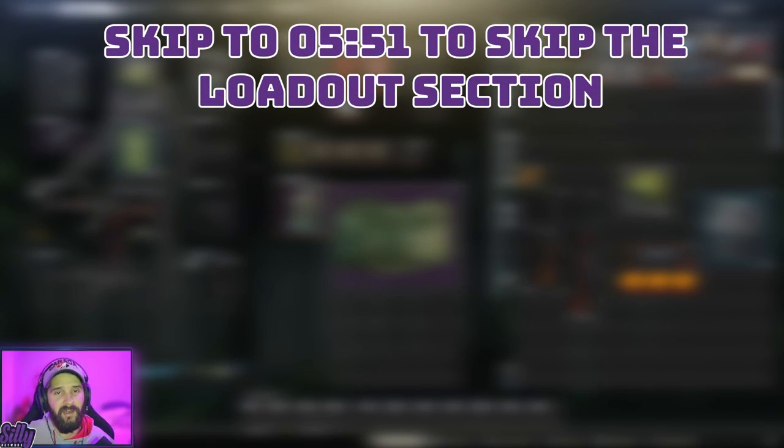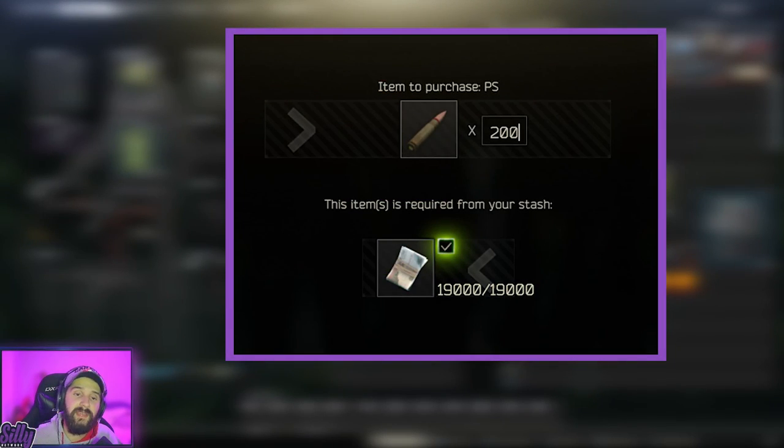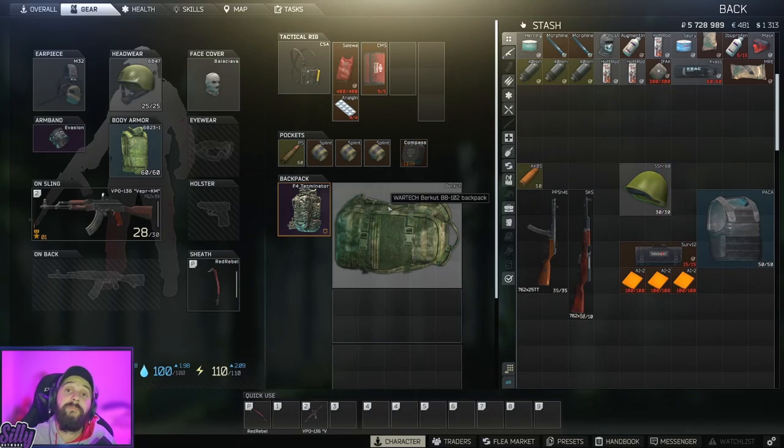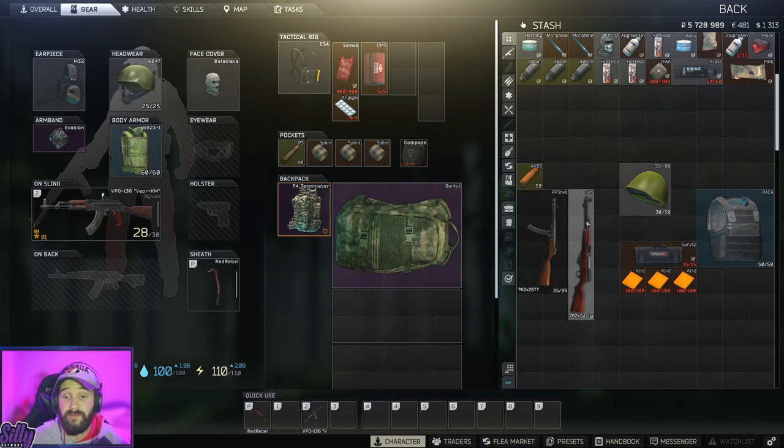Before we get any further, we have to talk about loadouts. When it comes to weapons, there's only two calibers I like to focus on, and that is the 7.62 PS round and the 7.62x25 AKBS. The main reason for that is it's extremely cost effective. Both of these rounds will shred basically anyone you are engaging with, and the firearms that shoot those rounds are also very cheap. So let's look at the two weapons I use when I use the 7.62x39 PS round.